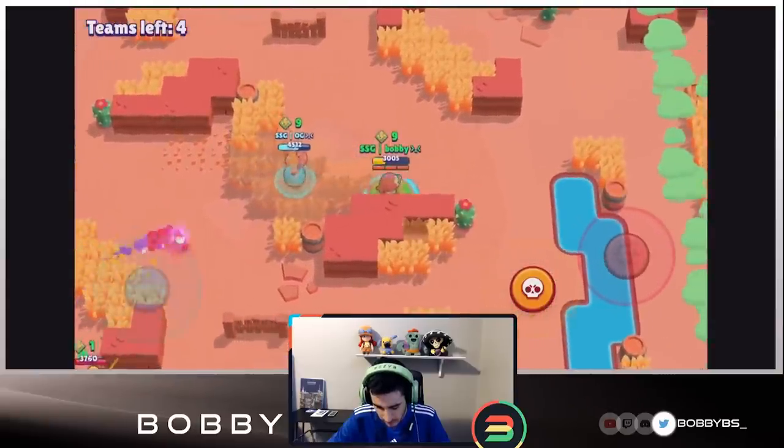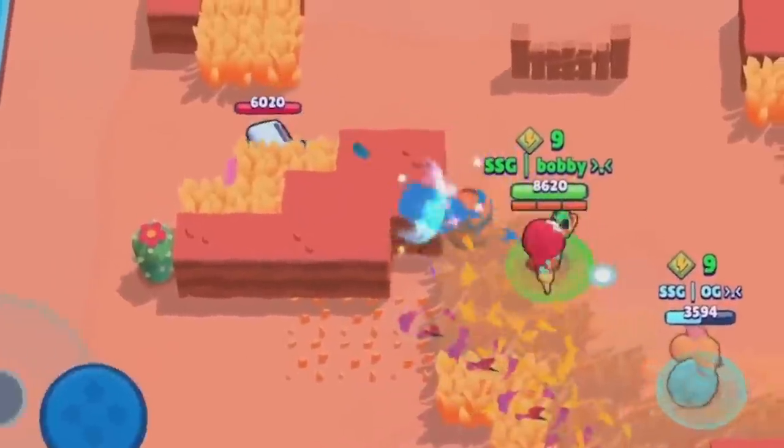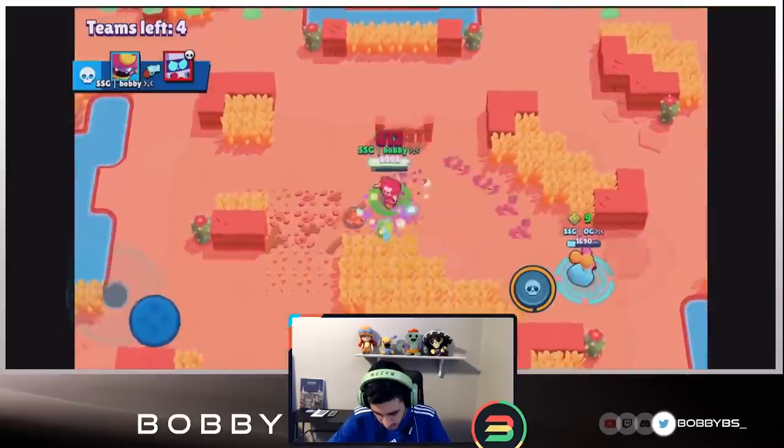We're getting kind of low and we definitely don't want to risk death, so let's move back. The Eight-Bit did just respawn. I'm going to pull it, get three hits on it — we almost have our super back. We did get OG though — he's really weak because he just got sprayed by that Eight-Bit.